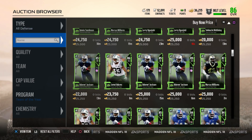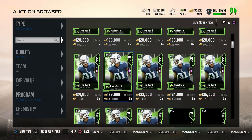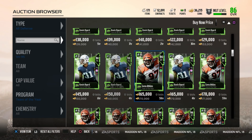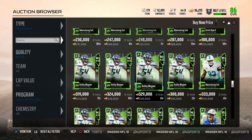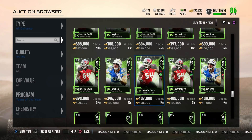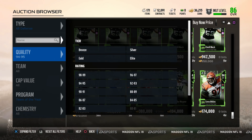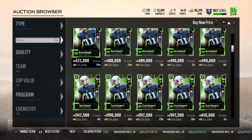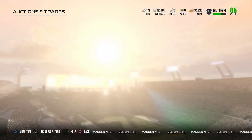Let's go ahead and sort this by 94+. It's a 94-plus overall player. We could pull the free safety — he would actually be a nice addition to the squad. We could pull Geno Atkins, we could pull Suh, Bobby Wagner, Joey Bosa, LaVante David, A.J. Bouye, Khalil Mack — which would be insane. And of course we could pull Aaron Donald, Casey Hayward, and Landon Collins.